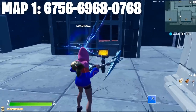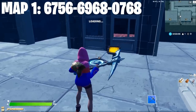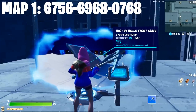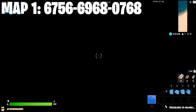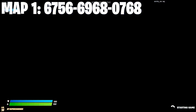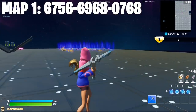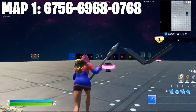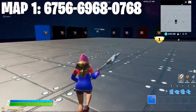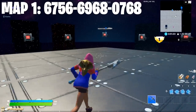It should be called something like '1v1 build fight map' and it kind of looks like this other popular map. When it's ready you just want to walk into it and it should take you to a place that looks like this. Start the game and you can take a grappler or anything that makes you faster, though you don't really need one.